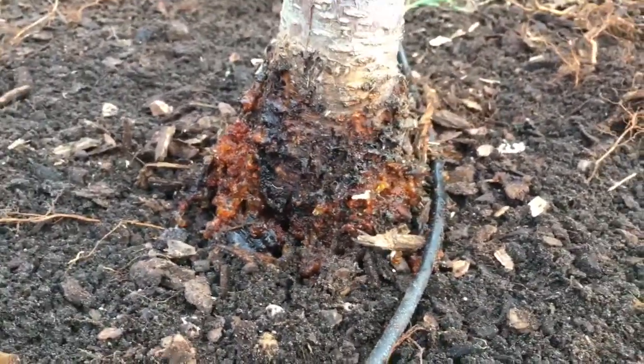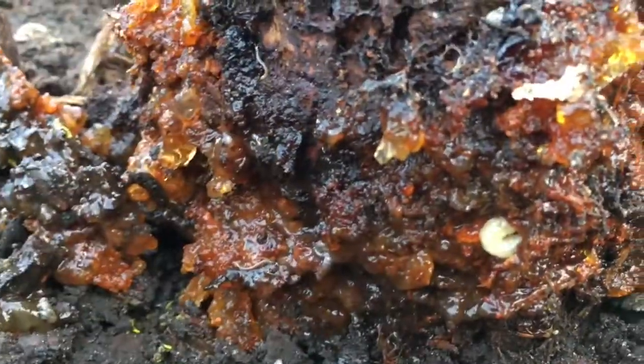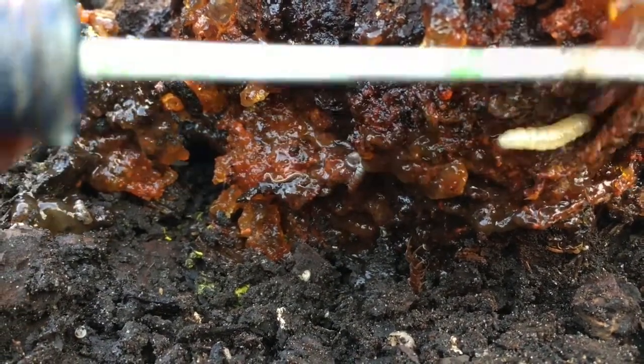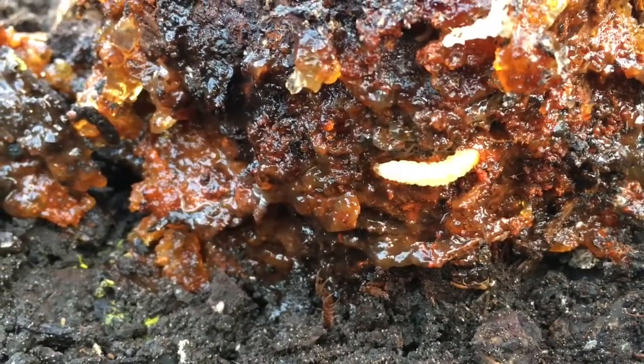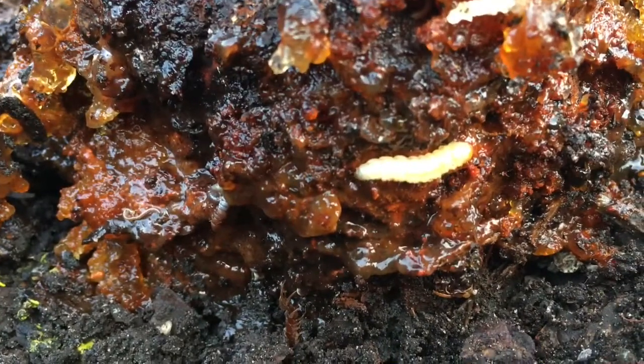So we're going to go in and find him. I took away some of the sap and look, he's right there. Let's see if I can get him to move without killing him. Oh, there he is — gross! He is having a blast on this tree right now, so I gotta kill him, this big bad boy.